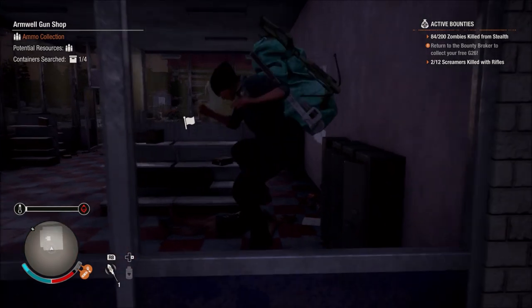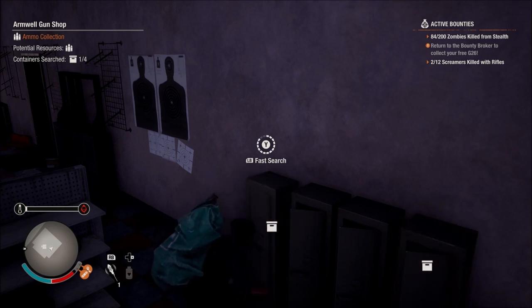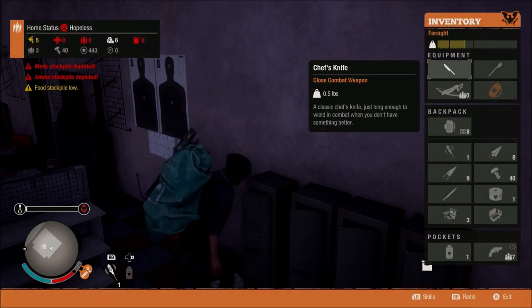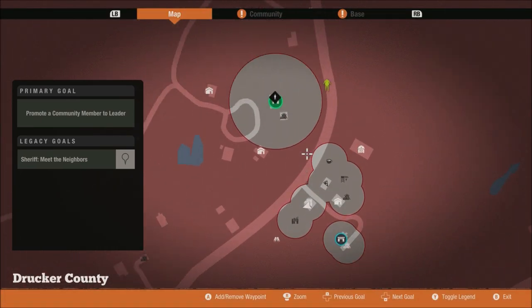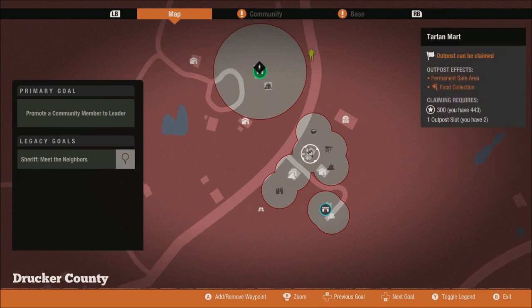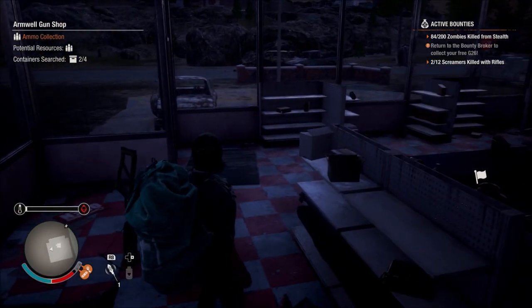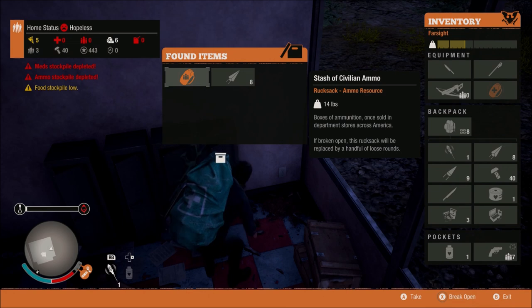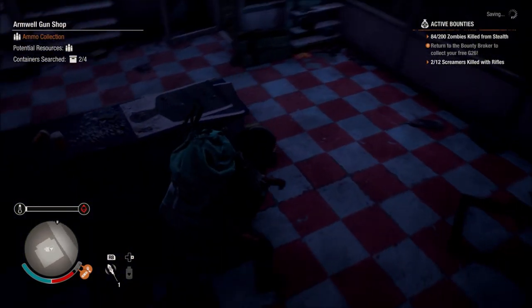Back in the gun shop — have to be finding any guns in there. We've got 443 influence, which means we can set up our first outpost. There's another bloater over there. If we set up the outpost next door, we'll get food collection on a daily basis — plus one food — which takes a little pressure off, and we can pop in and out to get resupplied. We've got enough influence.